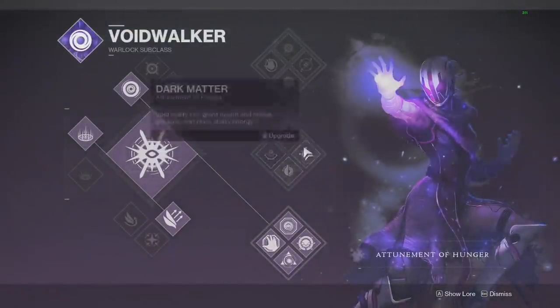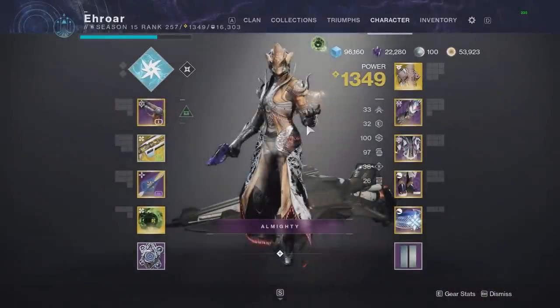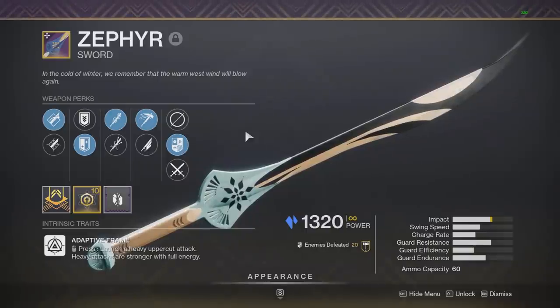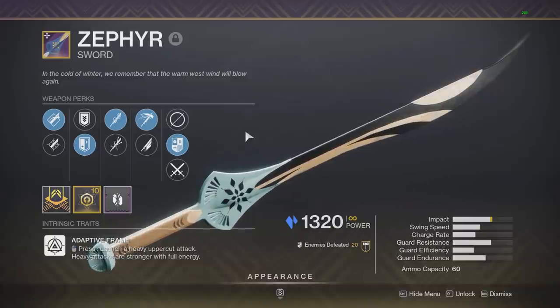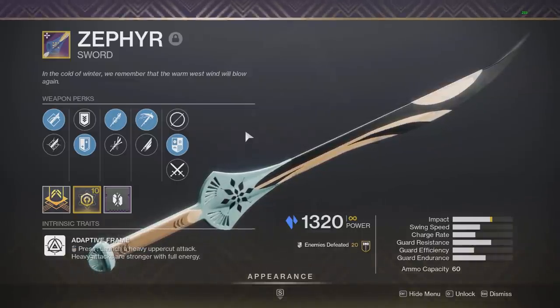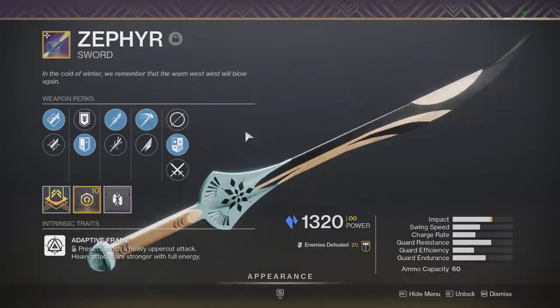You could also pair this with things like Chaos Reach, the recently buffed Middle Tree Voidwalker for handheld Supernova, or even Blade Barrage on Hunter — pretty much any good light ability. Overall, the Zephyr definitely isn't useless. With Cold Steel it works really well with Focusing Lens, and you can use it to activate different stasis builds, but I think using your abilities or something like the Scepter is going to be better so you don't have to give up your power weapon slot, which is by far the DPS meta right now with Rockets and Linear Fusion Rifles.